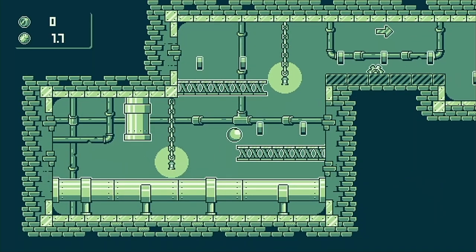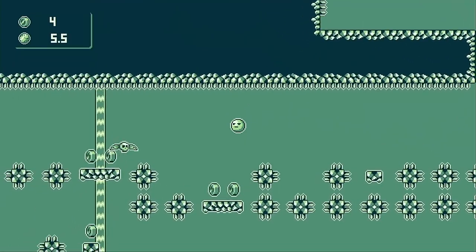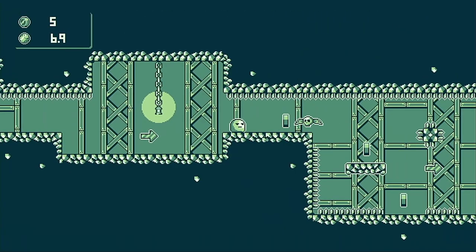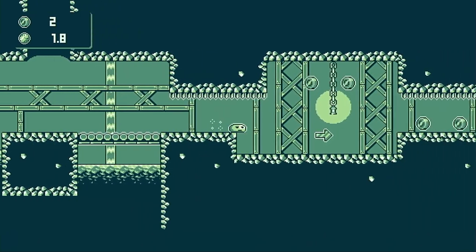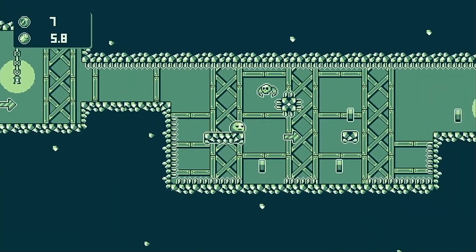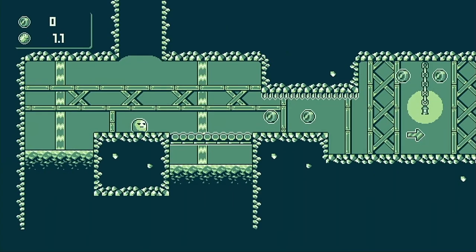Everything in a stage is on a global cycle which starts when you begin a stage, and this includes the skull bat spawners. In level four you can experience how this can sometimes be an issue, as it's impossible to pass a certain area unless you run straight from the start and make it through the spike tunnel before the first bat appears. If you're stuck in a situation like this you can hit X to quickly restart the stage and reset global cycles.